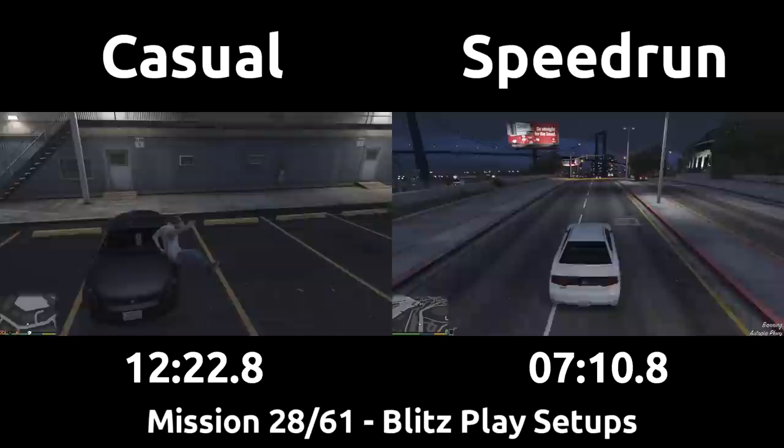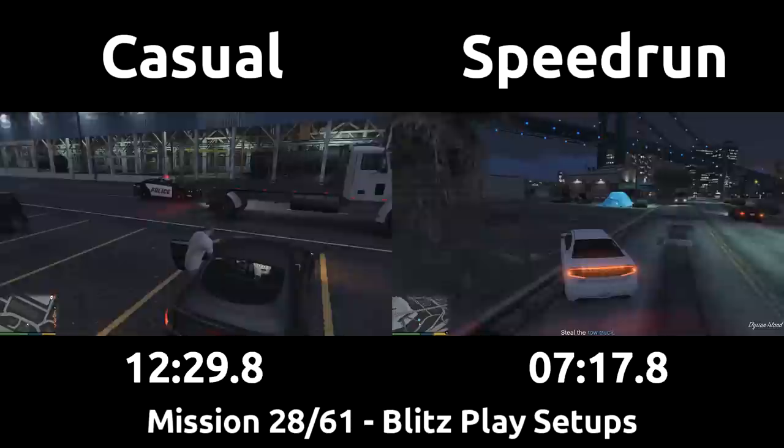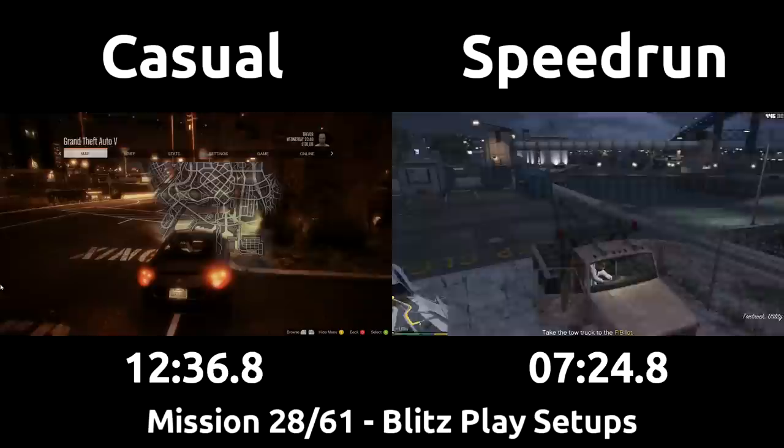The speedrun will just drive into this mechanic working on his car to kill him and prevent him from calling the cops. The casual is very unlucky and a random spawned cop drives past just as they're stealing the car. This can and does happen to the speedrunner sometimes, though rarely, and it is a massive pain in the butt when it does.